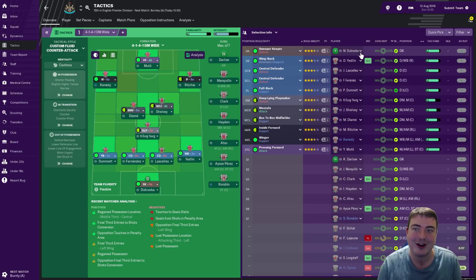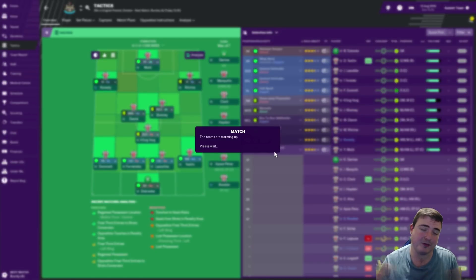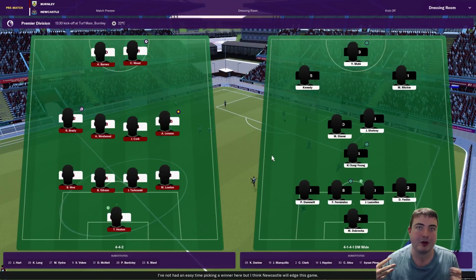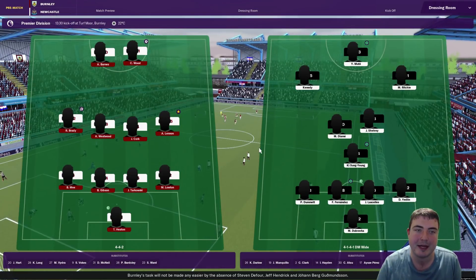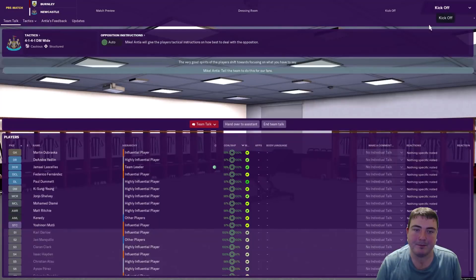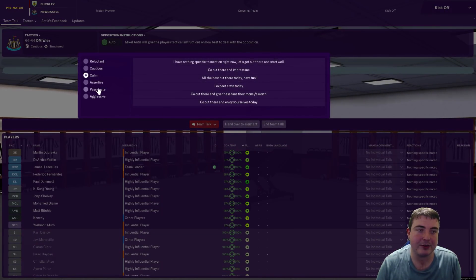Dubravka will start in goal with Yedlin, Lascelles, Fernandes and Dumit in defence. We've then got Kee Sung-Young holding up the play in defensive midfield with Shelby and Diame in the middle, and Ritchie and Kennedy starting wide with Muto up top. I've got a goalkeeper on the bench — I was tempted not to but I've been scarred by that in the past. We'll do a full live comp for this first episode in 3D. I am hoping to record fully in 3D this year — let me know in the comments whether you support that. My plan for the moment is to do 3D.